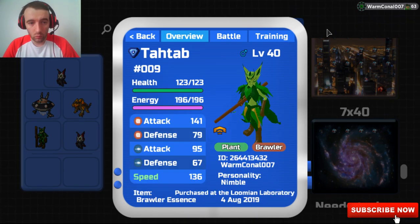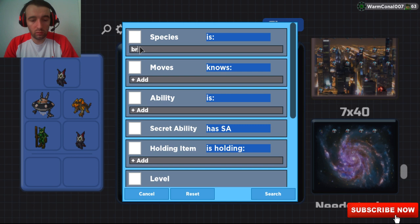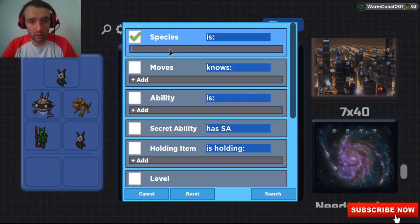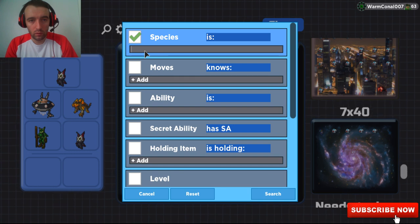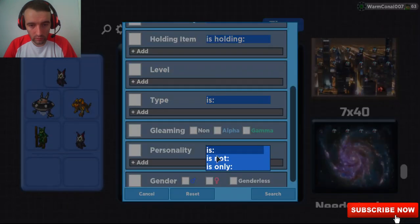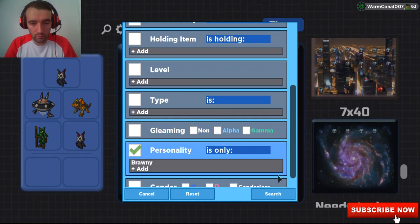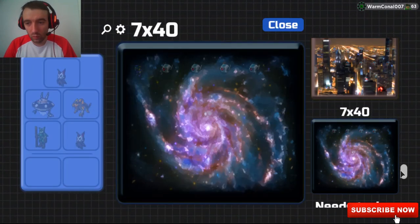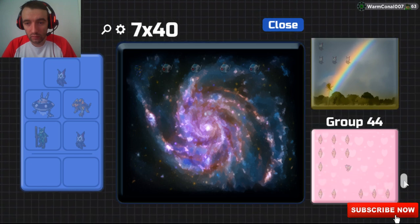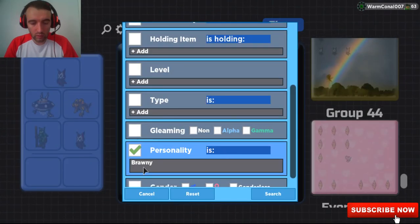I'm just going to show you what it would look like for a Brawny Nimble. Things you can do before you even start — you can look at your personalities and use the search bar. So if I went to Brawny here and added Brawny — personality only. So I'm going to see if I've got any pure Brawnies. If you've got a pure Brawny, this is going to save you time, because my Tatab is pure Nimble. So if I had anything that is Brawny and Nimble, that's what I'd start with: add Brawny and Nimble.